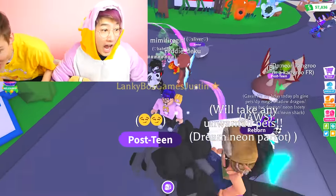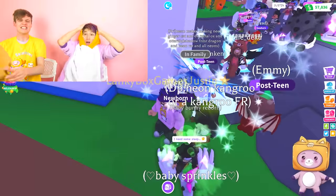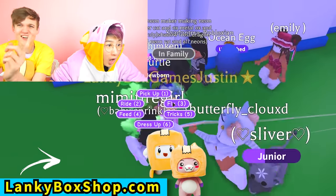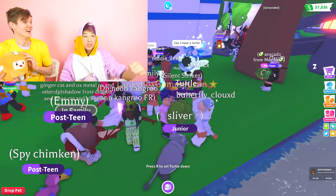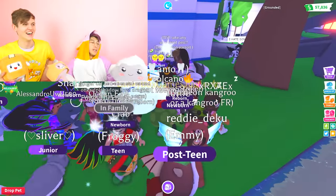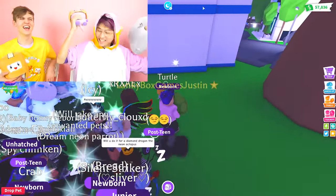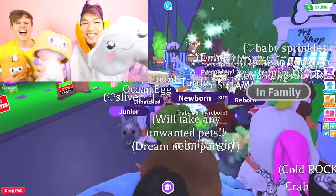We got a turtle — no way! We got the legendary on the first hatch! Leave a like and subscribe, and check out lankyboxshop.com — that was insane! First hatch, legendary turtle. Everyone in chat says 'OMG, Justin you got a turtle!' We got good luck because we got all the plushies, new plushies are coming to lankyboxshop, it's a great day, we got a bunch of friends here in Roblox, and we got the new update. That was insane — we're gonna go eat some pancakes!